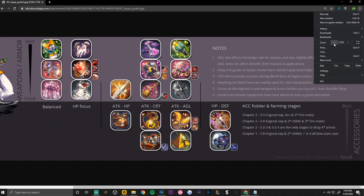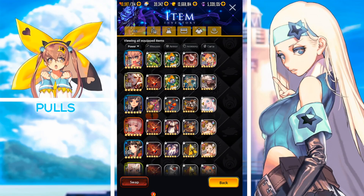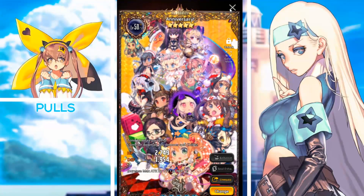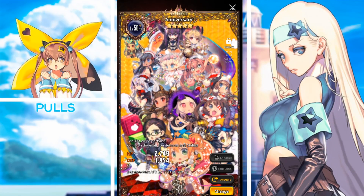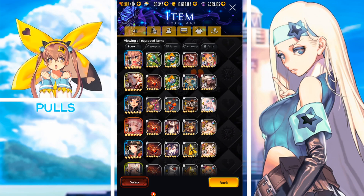So yeah guys, I just wanted to go over these equipments quickly. If you lack any stats, focus on whatever category you need: balanced, HP focus, attack and HP, attack and crit, attack and agility, or HP and defense. I'll link this guide in the description so you can reference it while leveling up equipment in-game. In the next video I'll be talking about Soul Cartas more in depth and showing a tier list for PvP. I hope this helped — comment below with any questions, and I'll see you guys tomorrow. Thanks for watching!